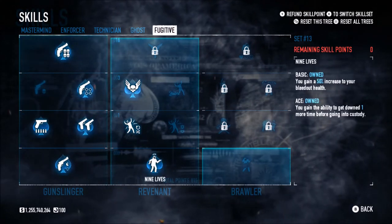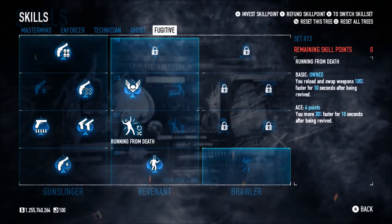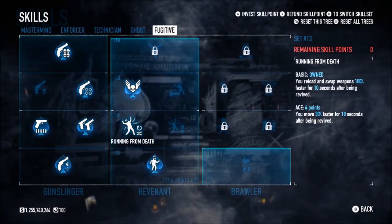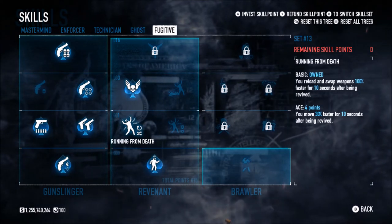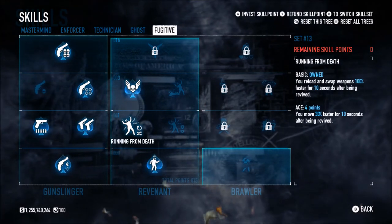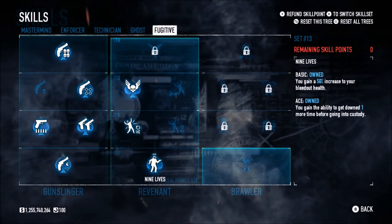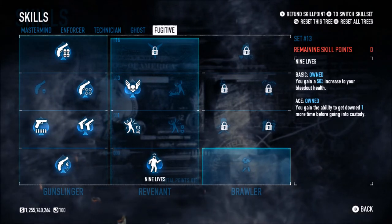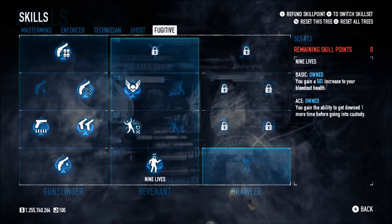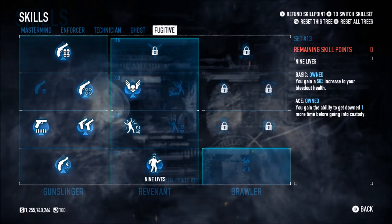Moving on to the Revenant subtree, we have Nine Lives Aced, Swan Song Aced, and Basic Running from Death. Running from Death is handy because being able to reload weapons once you've got up — especially with akimbo pistols, because they can reload really slowly — means you get up, reload your guns, kill everyone around you, and you won't get downed again. Nine Lives is basic stuff for loud — being able to get one extra down, especially on one down. If you do try to use this on one down, you've absolutely got to have Nine Lives Basic at minimum. Having the extra down is always handy and it means you have to go to a doctor bag just a little bit less often.